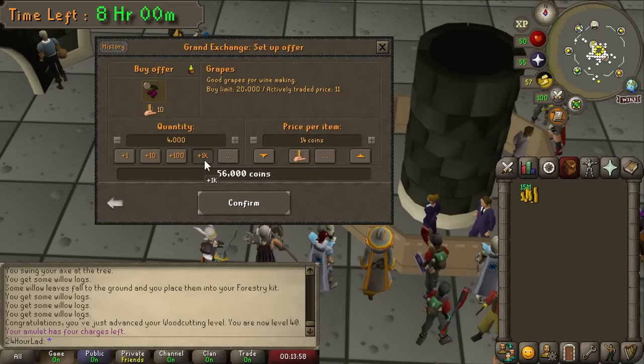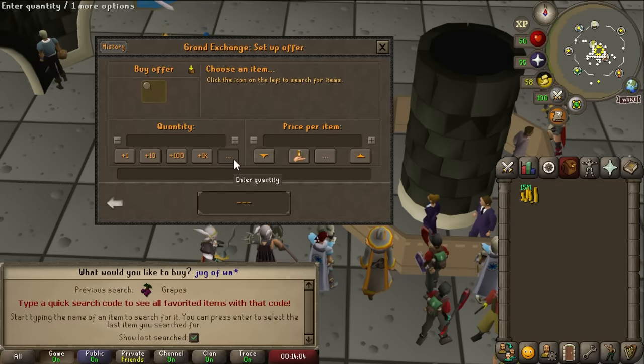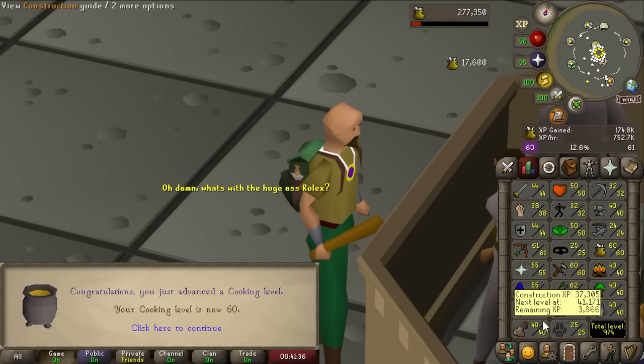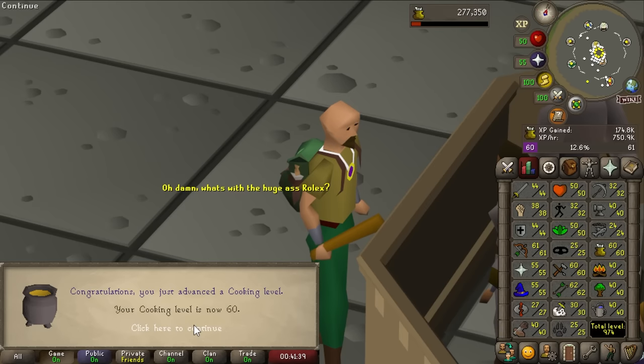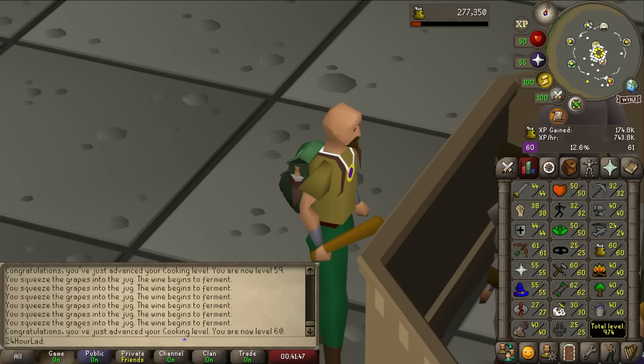Cooking is another skill we can push higher — with wines you can get nearly 500k per hour. We crafted wines for only about 20 minutes and got all the way to 60 cooking. Looking at our total level we're actually very close to 1,000 — I wasn't sure if we'd breach the 1,000 total mark but I think we're definitely going to do it. Fishing is a skill we haven't leveled much — we're fishing trout at 30 fishing, moving to salmon, and stopping at 35 fishing.